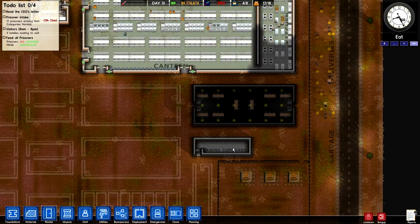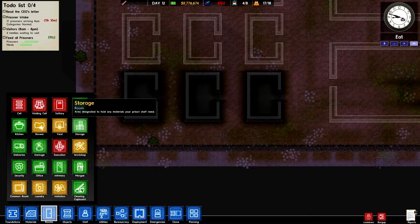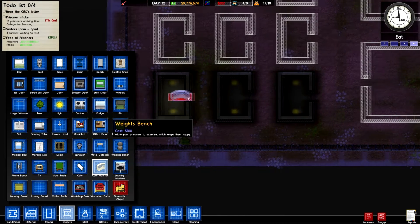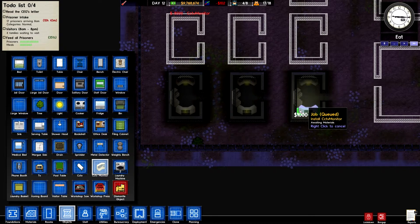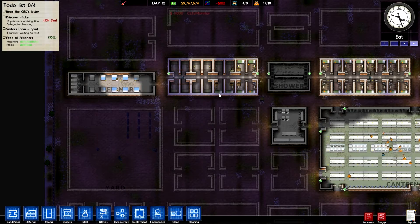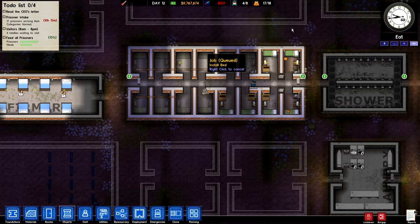And then we'll add the metal detectors there later — that is if we remember to add them; I know I'm gonna forget something. Let's see, where do we have these things right over here — this is all money right here. There we go. All right, how many spots does this actually give us? One, two, three, four, five, six, seven — 14, we'll have 15.